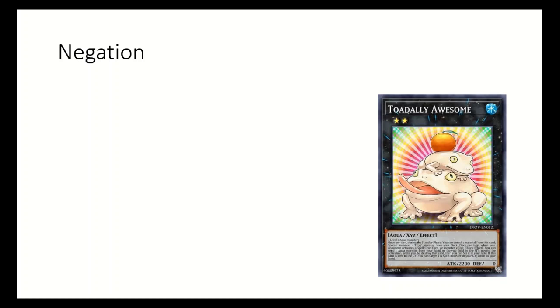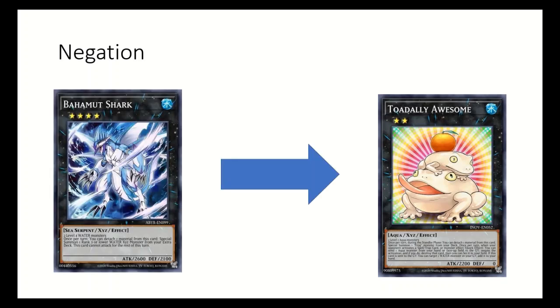Once per turn by sending an Aqua you control to the graveyard. You have Bahamut Shark that can easily summon Totally Awesome out. You can definitely set up a board that has multiple interruptions that will stop the opponent.